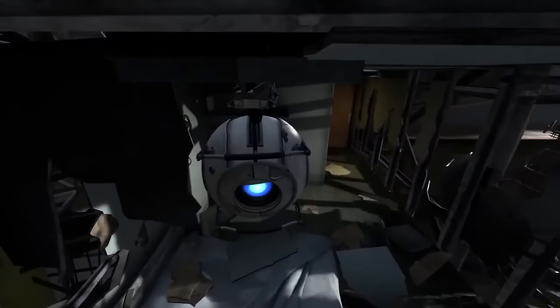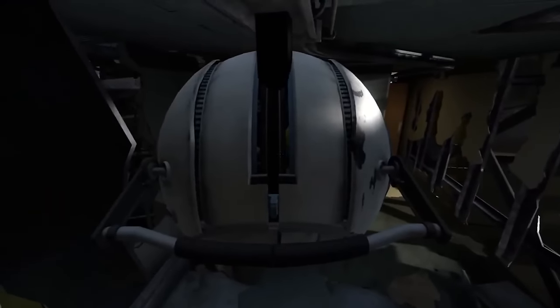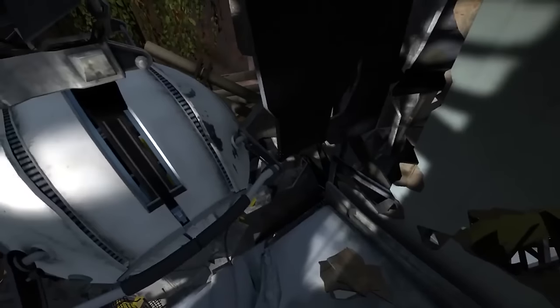Now we're going to take a look inside of Wheatley, because to no one's surprise, there are actually some gizmos and gadgets inside this little ball-shaped robot. It's really difficult to get a good look inside that body, but once we take the camera through, we can actually see how he operates.